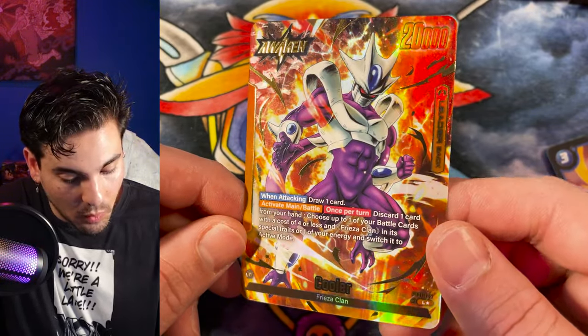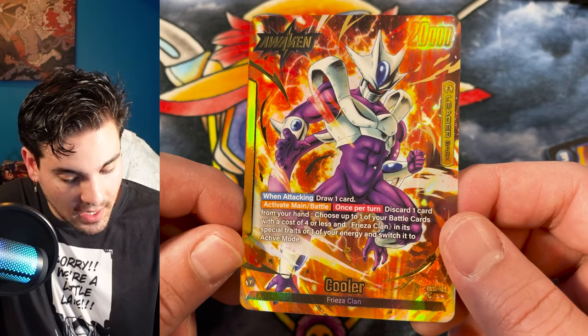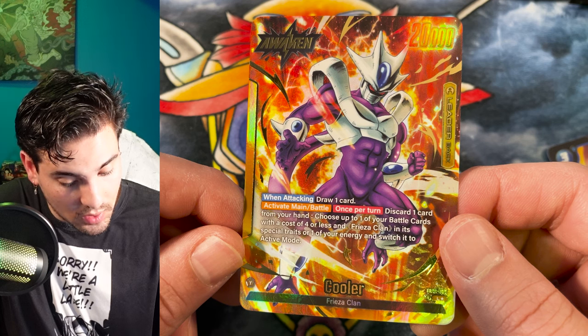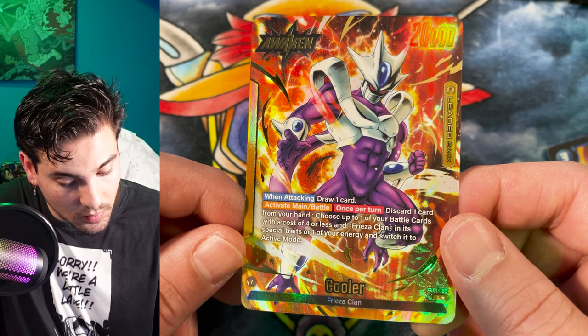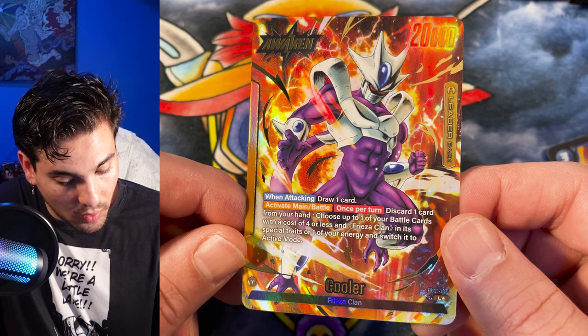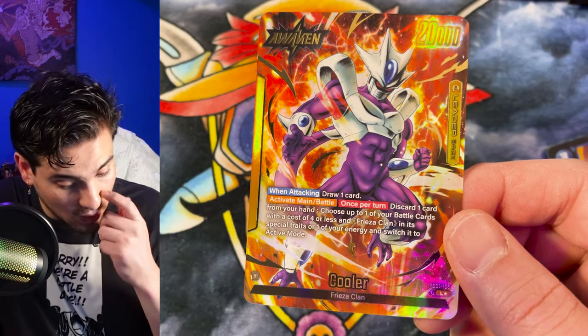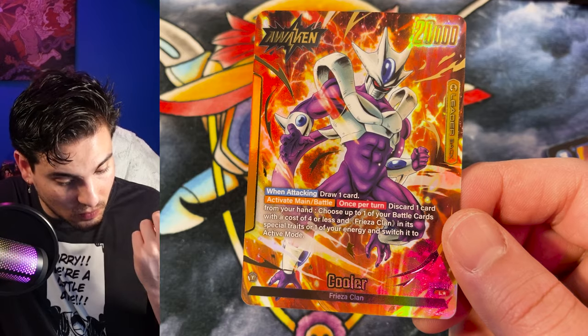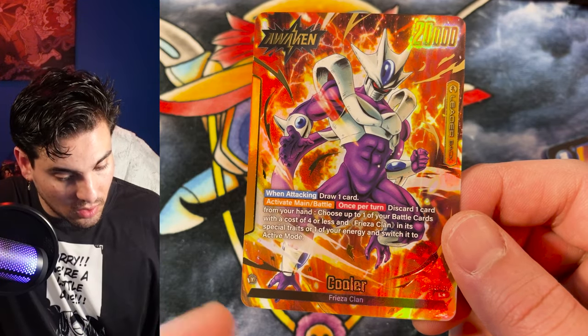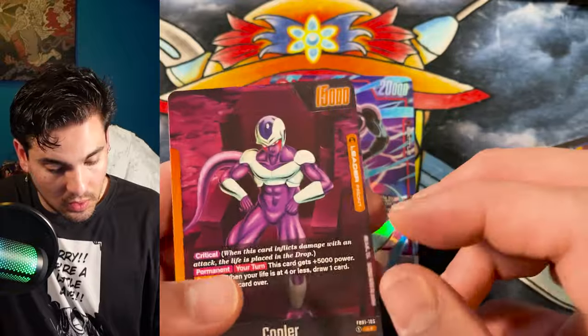Hot pose for a hot boy with a hot fist and a hot punch coming in. When attacking, draw a card, activate a main, activate a battle. Once per turn, discard one card from your hand. Choose up to one of your battle cards with a cost of four or less and freeze a planet, special traits, or one of your energy and switch it to active mode. That's pretty good — you can just discard and untap something. Pretty cool, good looking leader.